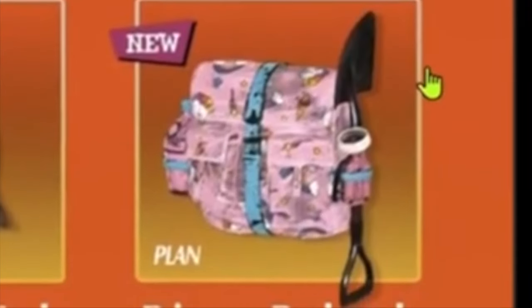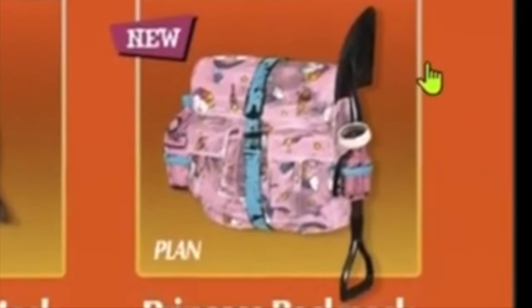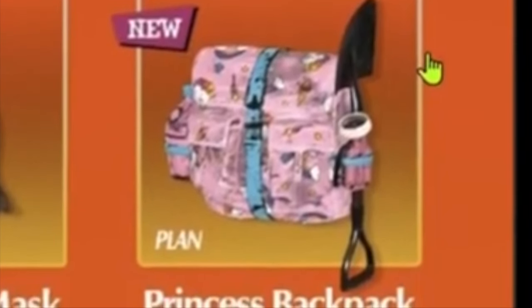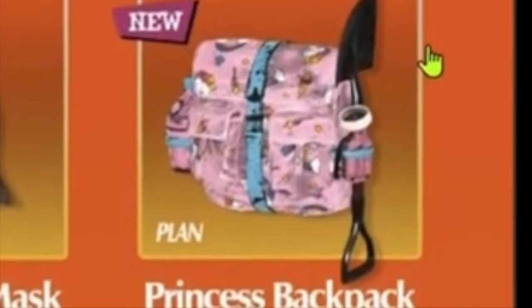And then we have this mask — the Executioner's Mask. And finally, what everyone has been waiting for: the princess backpack, because who does not want to feel like a princess walking around the wasteland.